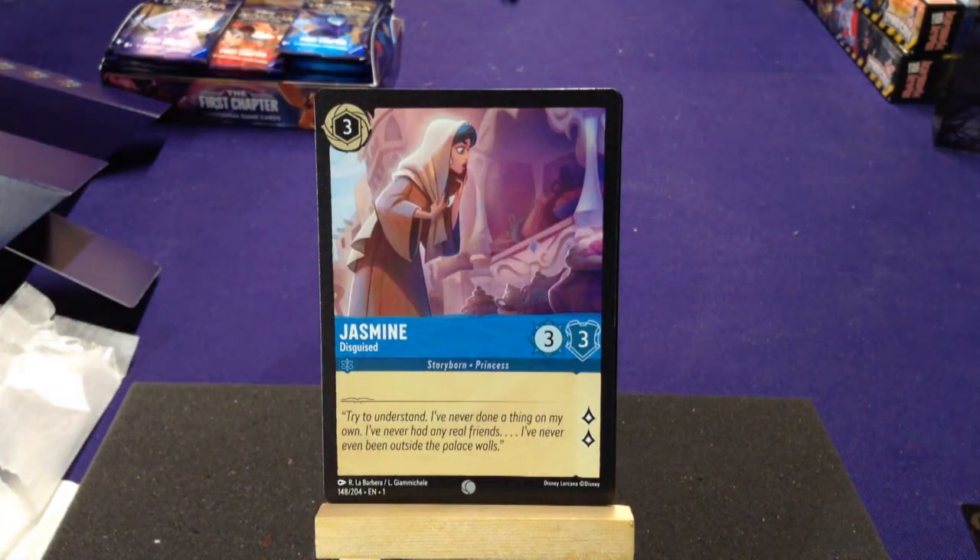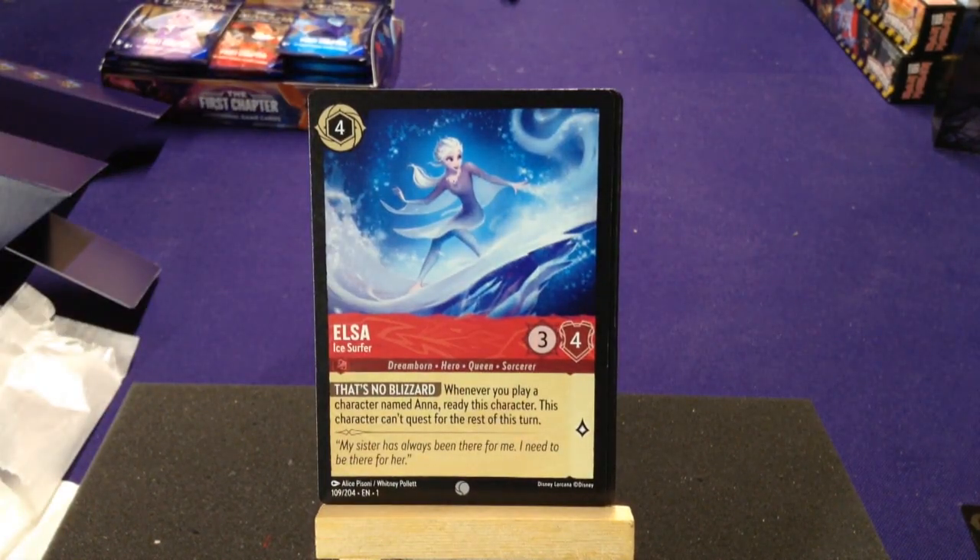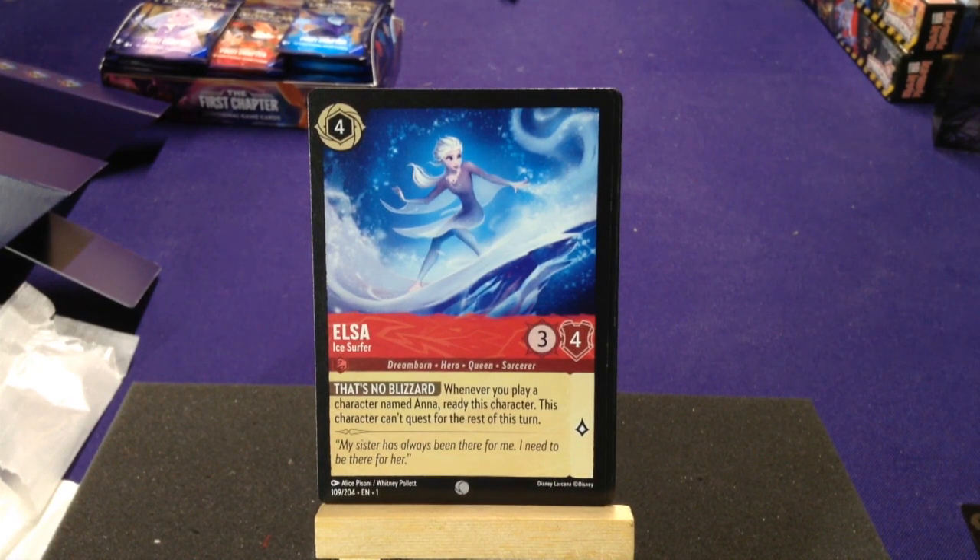We just got the three main characters of Aladdin! Third card we get is Jasmine, Disguise — Storyborn Princess, a pretty even card. We have Elsa, Ice Surfer — Dreamborn Hero Queen and Sorcerer. Her ability 'That's Not a Blizzard': whenever you play a character named Anna, ready this character, but the character can't quest for the rest of the turn. So you could quest with her, then play an Anna card to ready her and challenge a second time — or just ready her so she doesn't take damage next turn.